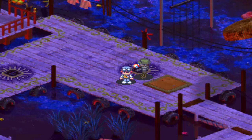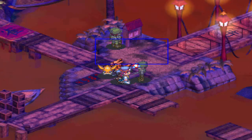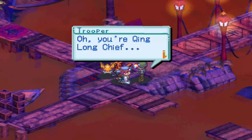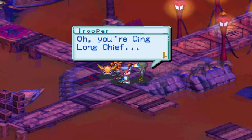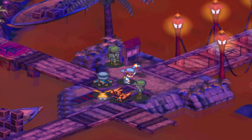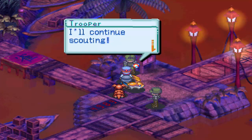What I'm going to do now is actually run all the way to the entrance of ZooQ City. So here we are at the entrance of ZooQ City. Let's just talk to these troopers. You're the Kinlong Chi - that was a secret. He hasn't got anything else to say. All clear in this area, I'll continue scouting.